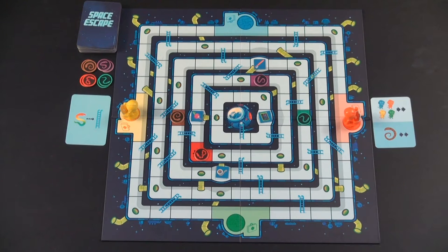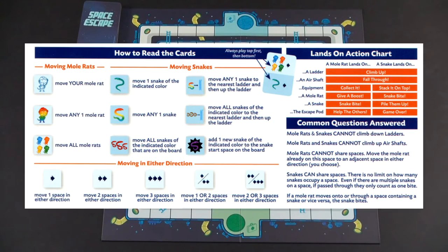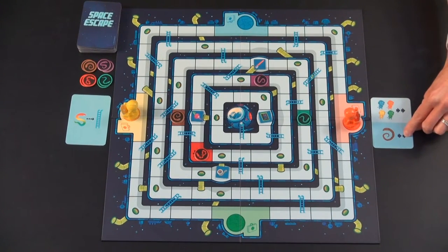Gameplay. The youngest player gets to go first — we'll say that's orange. All you do on your turn is play your card, discard your card, and draw a new card. The game provides a hand-reference chart with how to read the card so you know what the different icons mean, and I recommend looking at the larger chart on the very back of the rules for what it means depending on where you land, because it's just a little bigger and easier to read for your first time through.